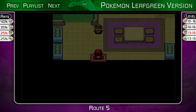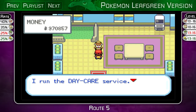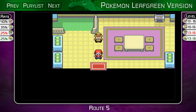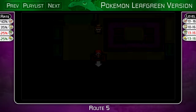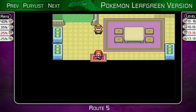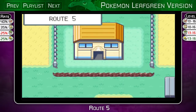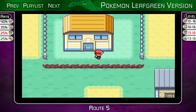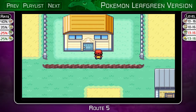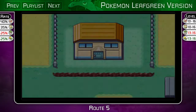In here they run the daycare service. If you drop off a Pokemon here, you will raise its experience by one for every step you take. It can level up, it can learn new moves - basically free training whenever you're out and about doing other stuff. So if there's a Pokemon you want to drop off here...